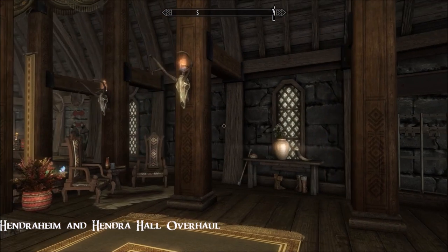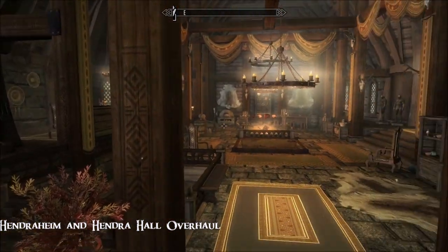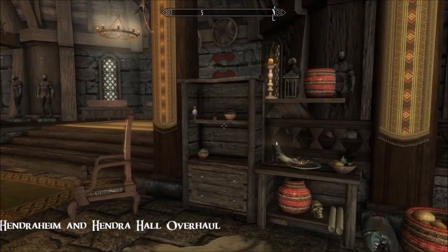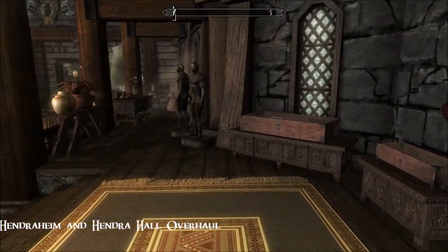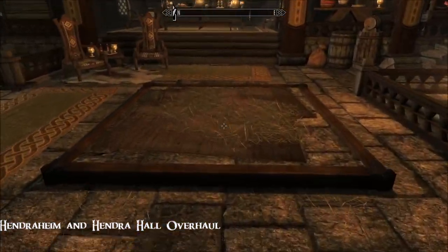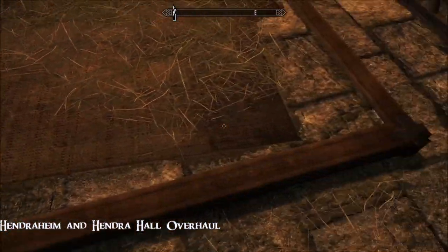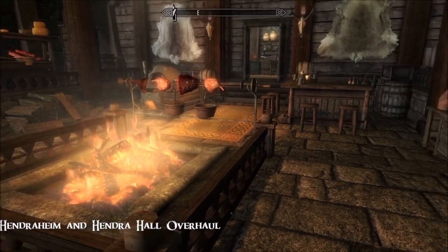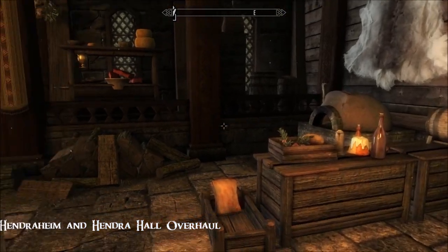All right, indoors. Very vanilla and large lofty seating areas. You have alchemy and enchanting — that's very cool. Lots of weapon plaques, display cases, mannequins. There's a fireplace, a couple of cooking pots, a bar, and an oven. That's cool.